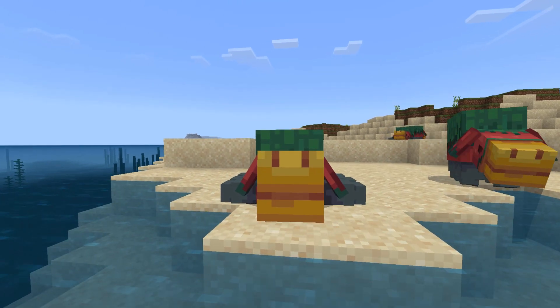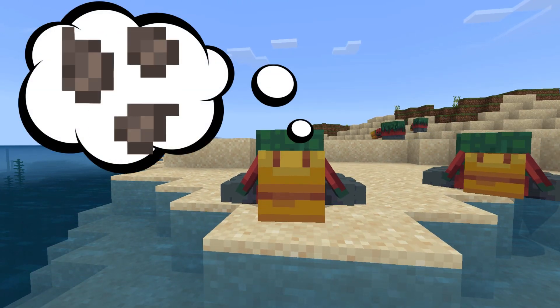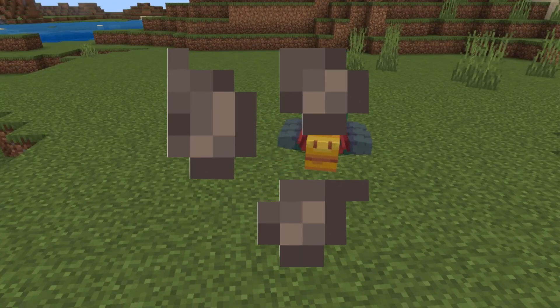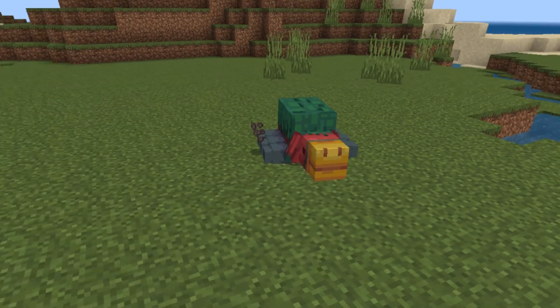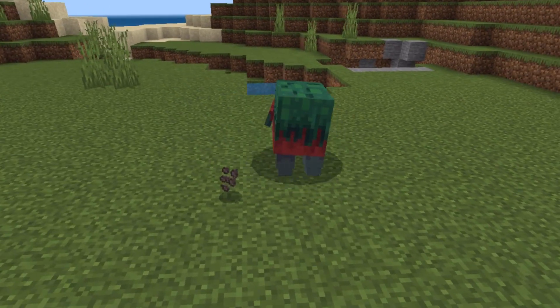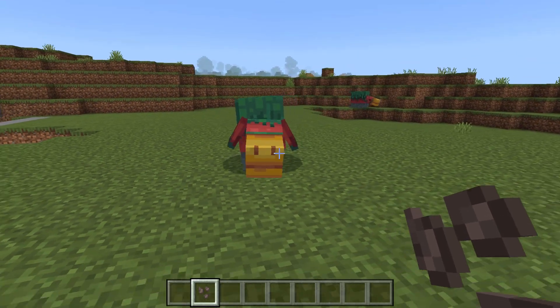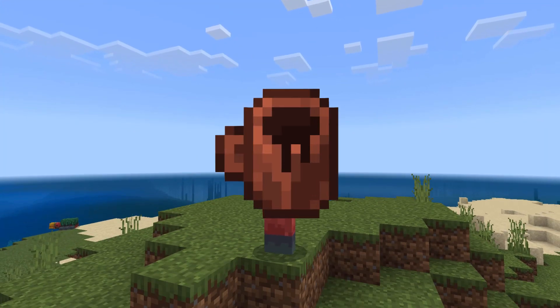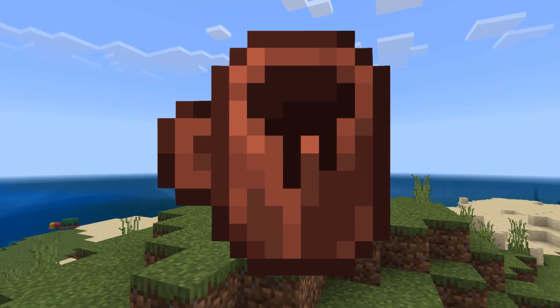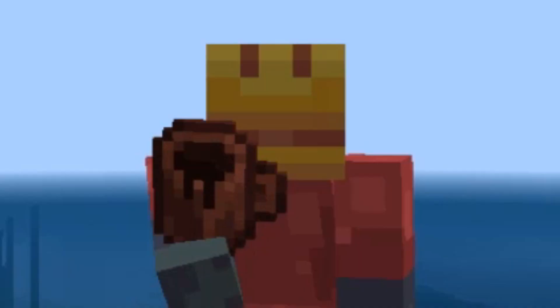The Sniffer is a passive mob that likes to lay on the sides of beaches just thinking about things like tiny jets and ancient seeds. Ancient seeds can only be obtained by the Sniffer, who will randomly start digging through the ground with its mouth to dig up some of these ancient seeds. The ancient seeds have two different uses. The first is that they can be used to breed the Sniffers, but we'll get back to that in a second. The second and definitely more important use is that you can craft the ancient seeds into some ancient coffee. Yes, coffee in Minecraft.